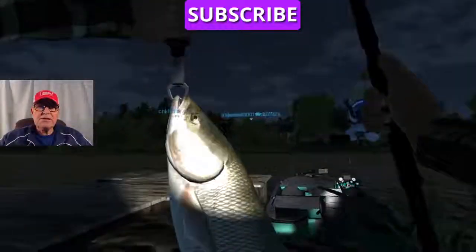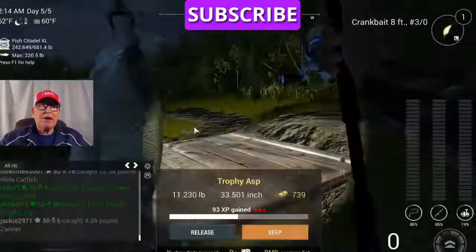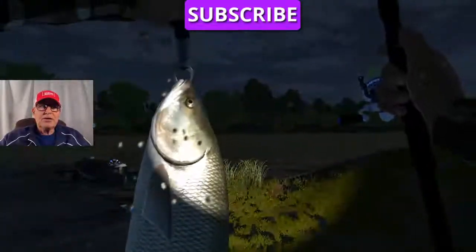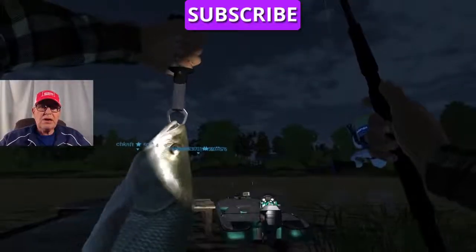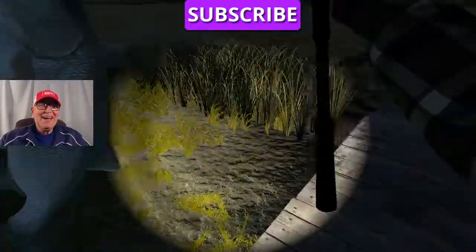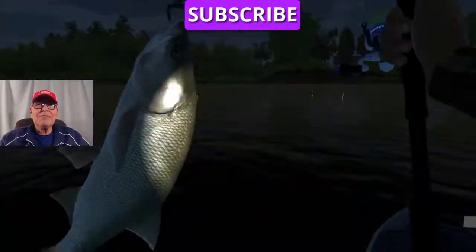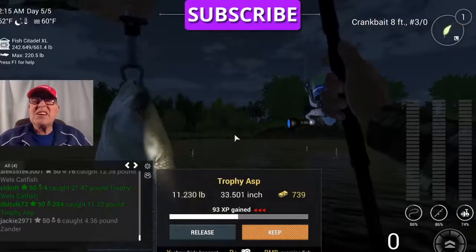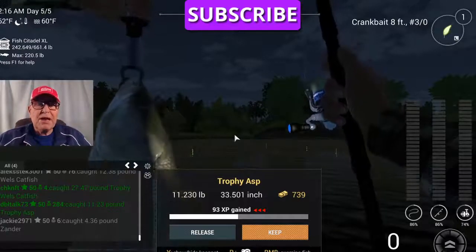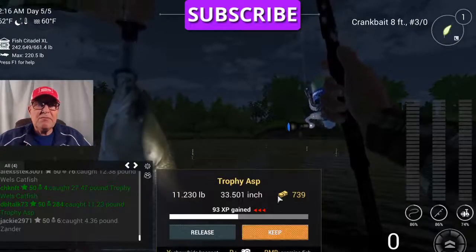But let's say this is a new personal best and you really want something nice — let me get back out here on the dock — something nice that you can put on your Steam page, where you can put some notes. Okay, here we are. We have us a nice trophy ASP. If that's your new personal best, maybe you'd like a picture of it. Before you press the keep button — once you press the keep button, it's gone.